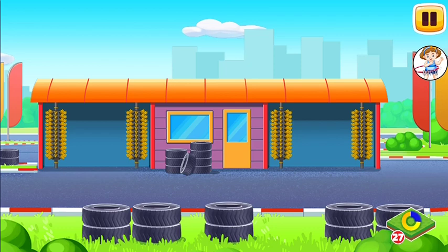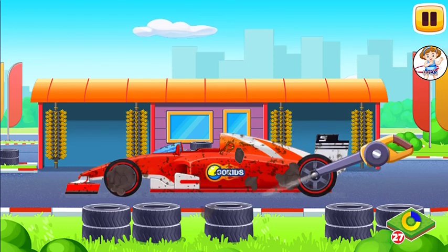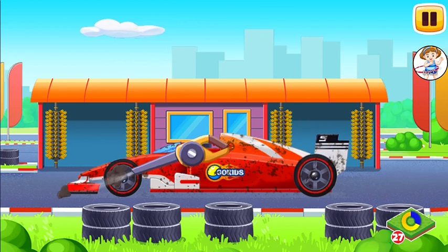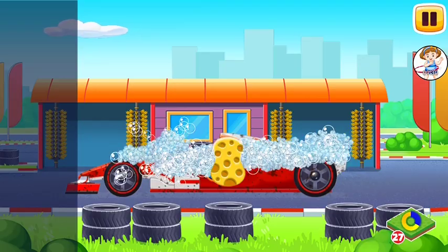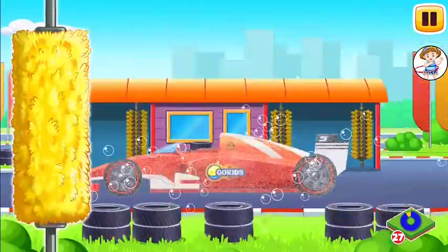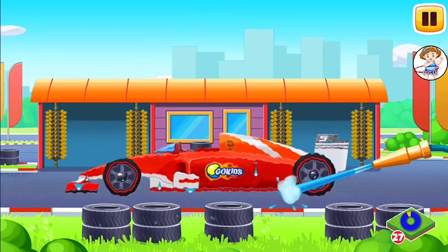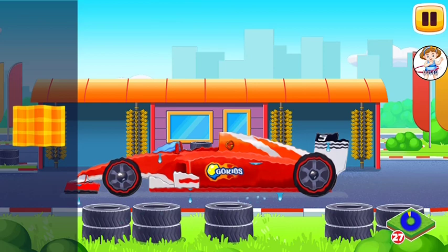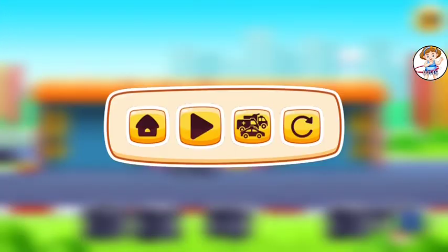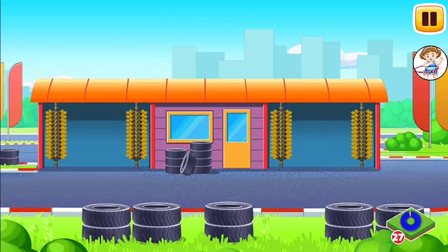We need to wash it. Formula Car. Drag the blower along the dirt to blow it off. Now drag the sponge along the vehicle to soak it up. Drag the roller along the vehicle to remove the foam. Now let's wash the rest of the foam with water. Drag the hose along the vehicle. Great! Move the cloth along the vehicle to wipe it. That's all!